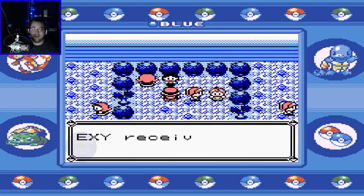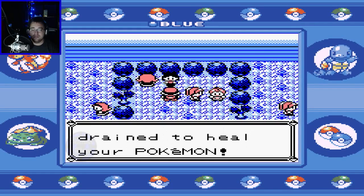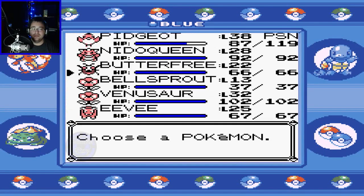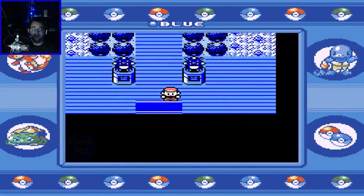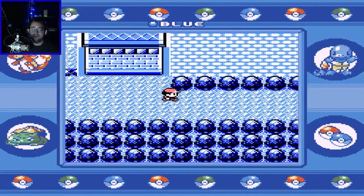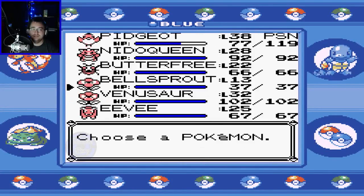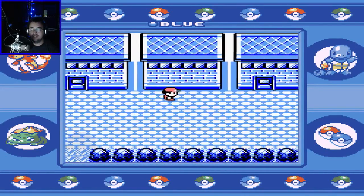Alright, so now we can use Strength outside of battle. She's giving us Mega Drain, which is an alright move I guess — it's not really on my usual set list, but I can see where it appeals to some people. I have used it in the past, and it's just not for me.